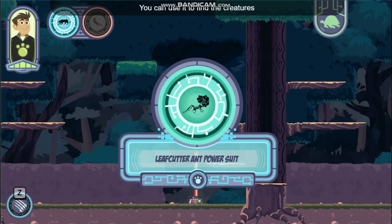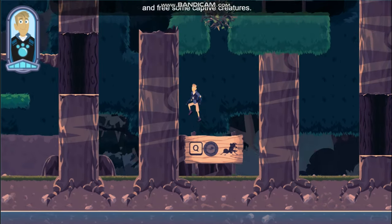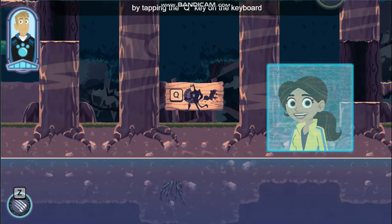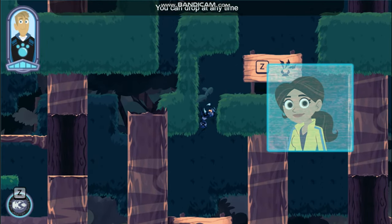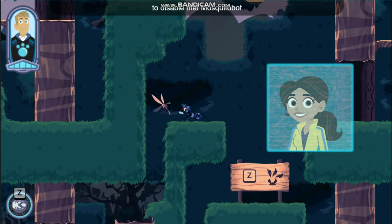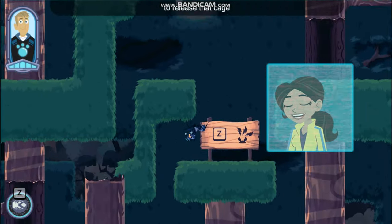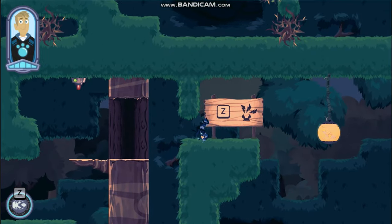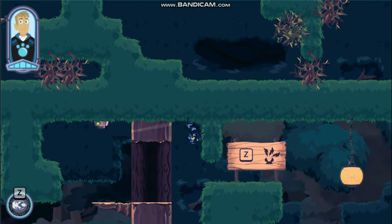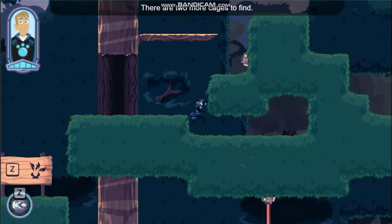You can use it to find the creatures Zach captured and rescue them. Alright, let's go free some creatures! Let's explore this area of the Amazon rainforest and free some captive creatures. Swap to leafcutter ant powers by tapping the Q key on the keyboard. The leafcutter ant can climb up trees. You can drop at any time. You can use the leafcutter ant's strong jaws to disable that mosquito bot by pressing the Z key. You can use the leafcutter ant's leaf-cutting power to release that cage by pressing the Z key. Yay! I freed a poison frog! There are two more cages to find.